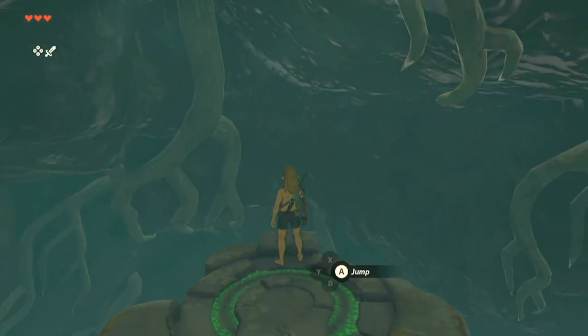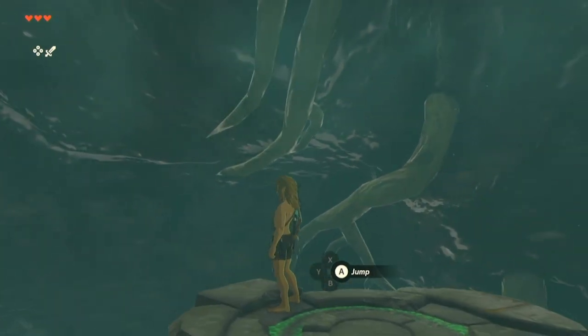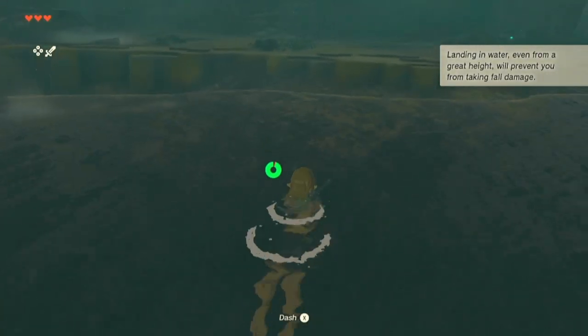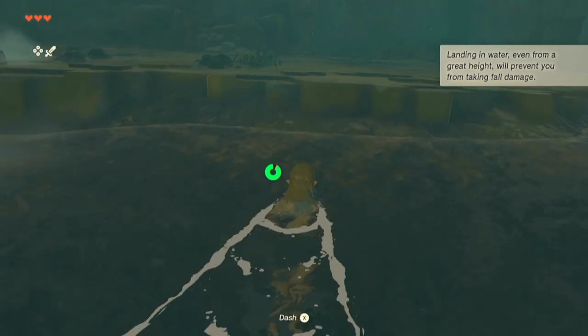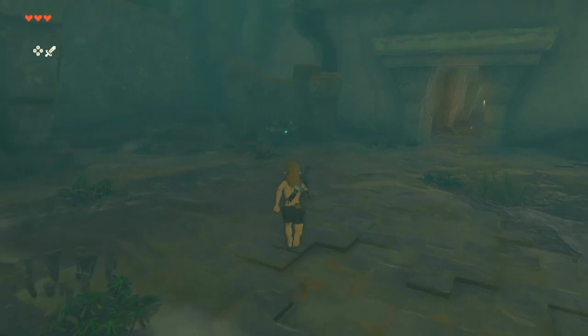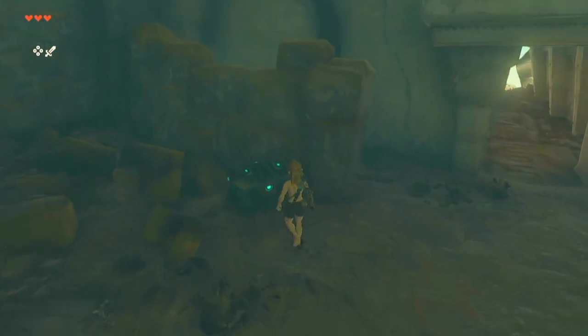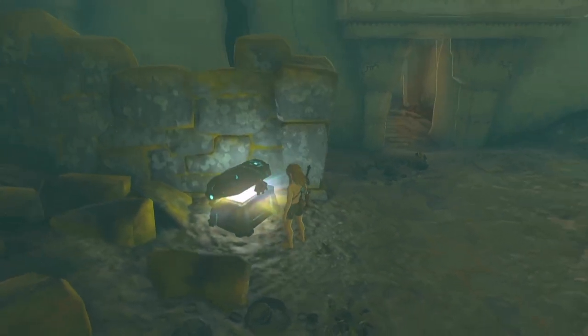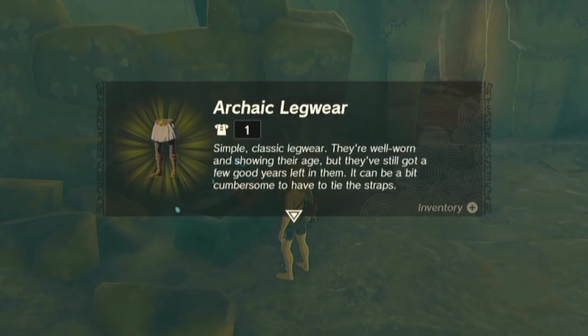The controls are very much the same as in Breath of the Wild so far. It appears that where we are underground there are a lot of trees above us. A message says landing in water even from a great height will prevent fall damage. Here is our first chest — it gives us the archaic legwear. Simple, classic legwear; well worn and showing their age, but they've still got a few good years left.